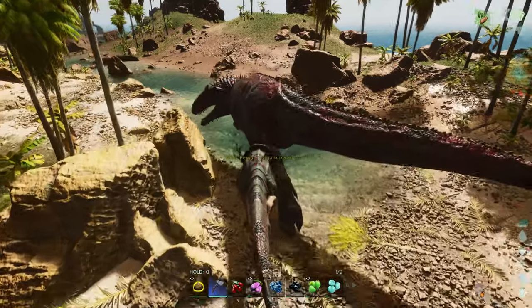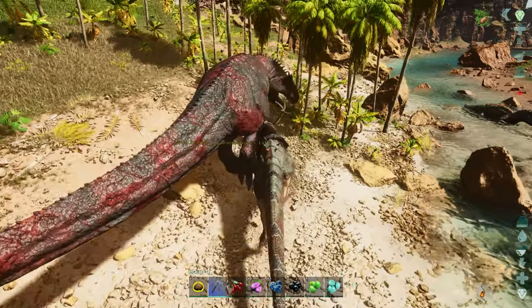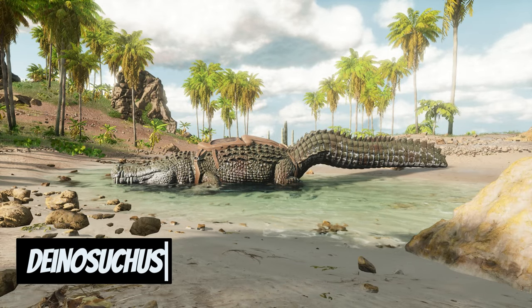Here it is destroying the previous creature on the list. It can even fight back against the Giga for a while. It won't win without help, but it can certainly do some damage and then easily get away.